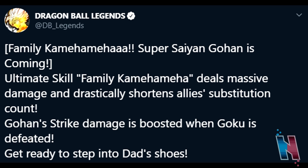Now that we've seen the gameplay, let's actually break down what they can do. Starting off with Gohan — Family Kamehameha. Super Saiyan Gohan is coming. His ultimate skill, Family Kamehameha, deals massive damage and drastically shortens ally substitution count. Gohan's strike damage is also boosted when Goku is defeated.